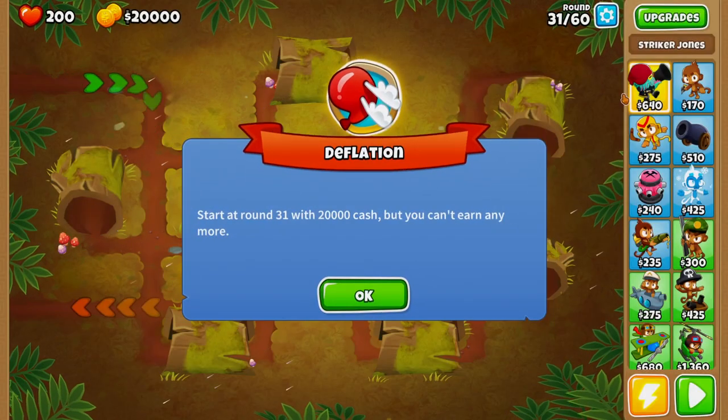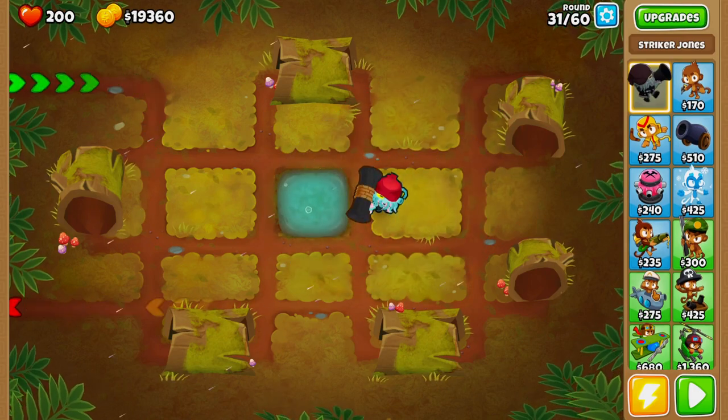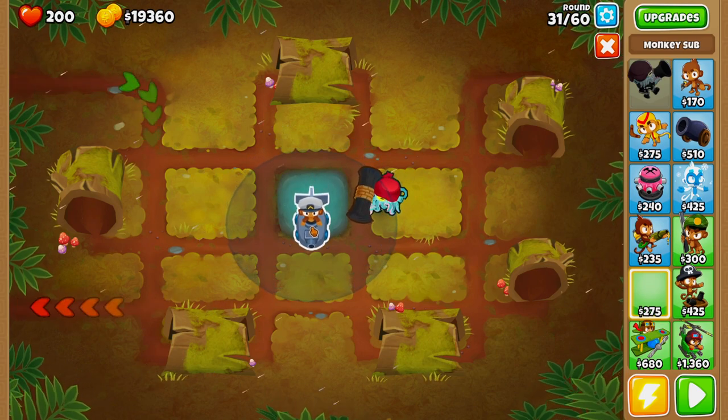We're going to be placing down our Striker Jones on this side of the map. Following that, we will be placing down a monkey sub right here in the center.